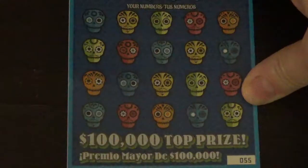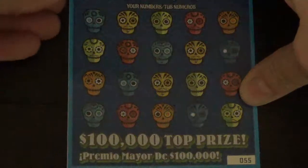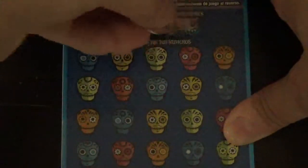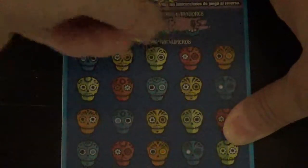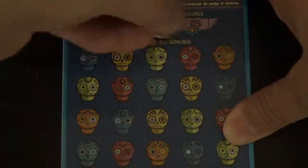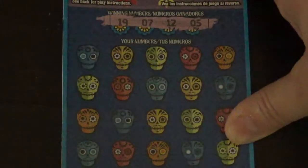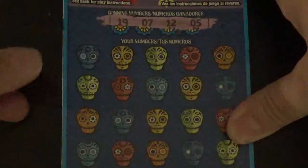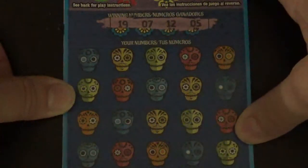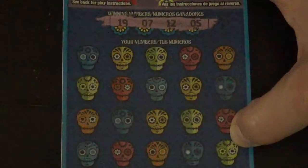So ticket number 55, let's get our winning numbers. Okay, this card's a little gummy. We are looking for a 19, 7, 12, and 5.